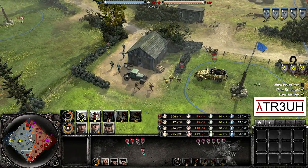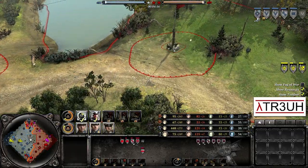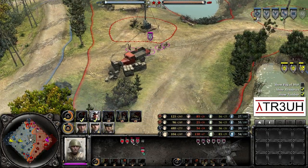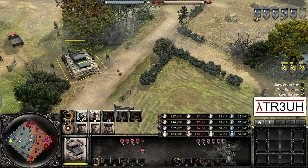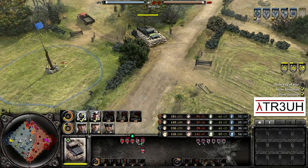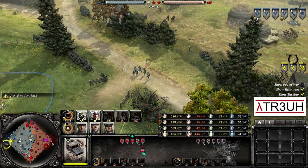Down south we see the Scout Car supporting the Penal Battalion, forcing away a Volksgrenadier squad. So the German forces lose the south and the north — both fuels are going to be in Soviet possession, which is going to help them quite a lot with getting their vehicle play out. Center of the map, Bulgakov has gotten himself the Mechanized Regiment Headquarters, which gives him those nice repair capabilities. He has lost one of his Volksgrens squads, down to two Volksgrens and only the Storm Pioneer squad.